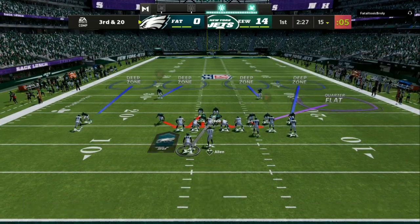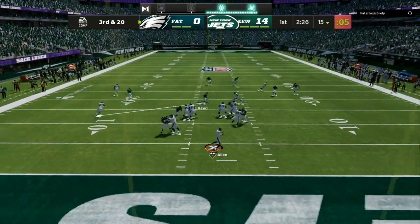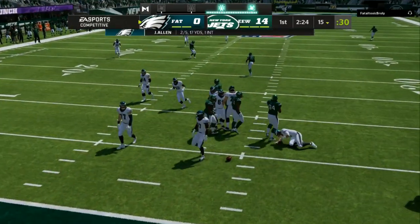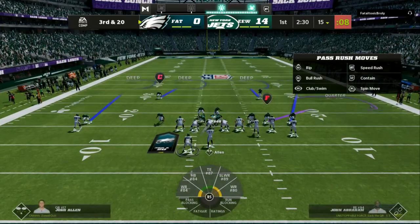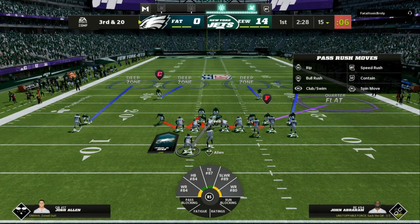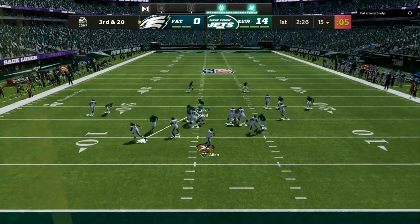He's back into his gun bunch, and I am in a cover six, but I make a cover three shell behind it so his long developing routes are not getting open. I'm in a cover six, but I take that left side, put the corner in the outside quarter, then take that safety and put him in an inside third. This is the key to being able to dominate bunch users.